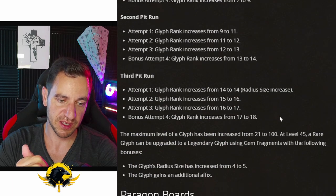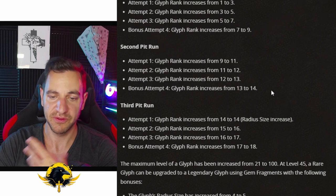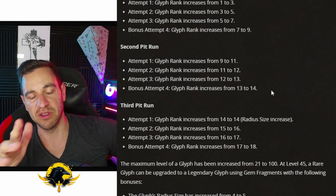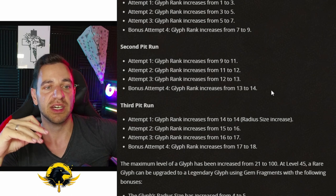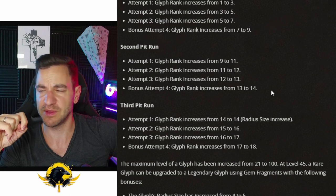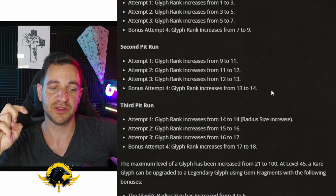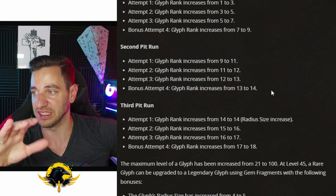We'll see if this is fast enough. They're probably going to adjust these numbers as they always do, but for now I like the system personally. At first it looked like 100 levels is crazy on the glyphs, but it's actually not. About 46 to 50 is really the max you really need — unless you want to get to the highest grind possible with level 100 on the glyph. Although level 100 seems almost impossible to get to, because pit level 100 is going to be very, very tough for most builds, and then it takes a bunch of attempts to even get the glyph to that level.